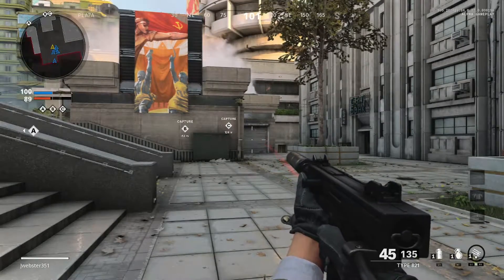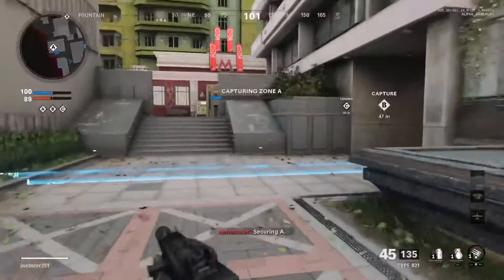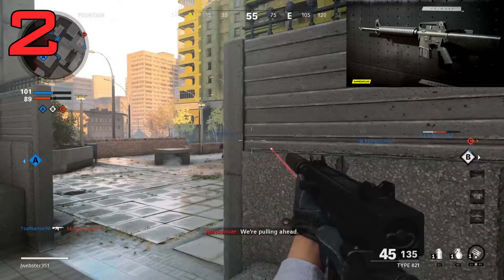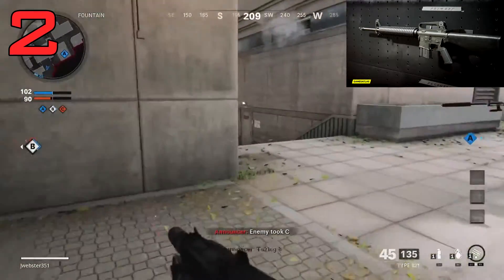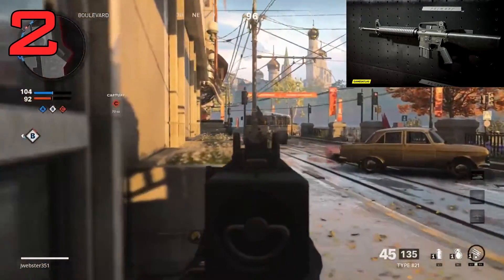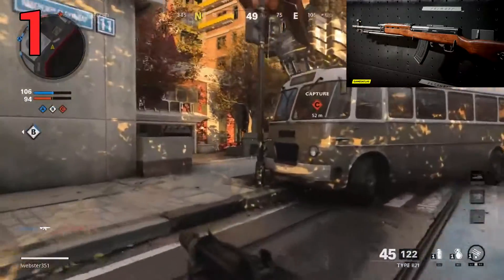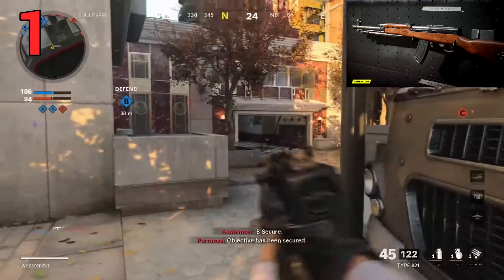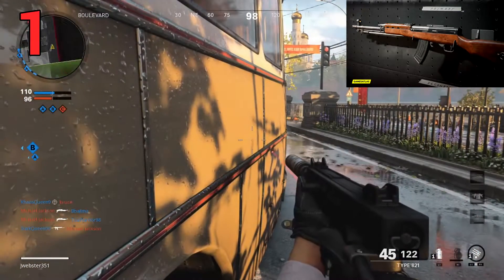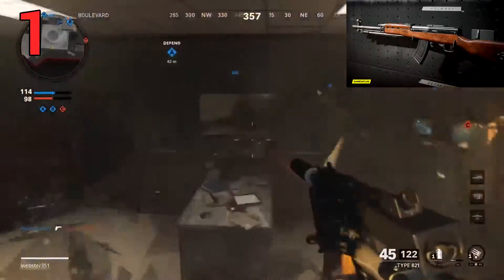The tactical rifles — this is where it gets a little funky. We have the M16 and the Type 63, and I did use both with and without attachments. In my opinion, number two is the M16. I just couldn't get a one-burst kill to save my life, and two-burst kills were very rare — though it could just be my aim since I was using a controller I wasn't comfortable with. The Type 63 takes number one by default. I didn't have the greatest success with it, but it handled really well. Single-fire guns aren't really my cup of tea, but I've seen people shred with it, and it was definitely better than the M16.